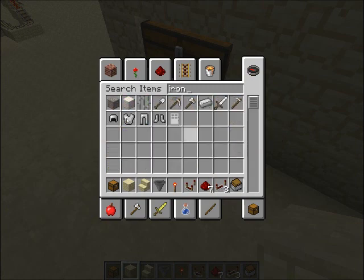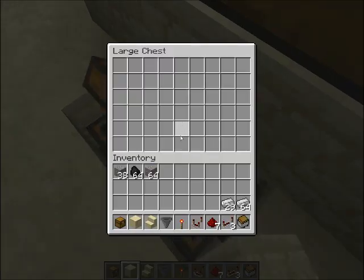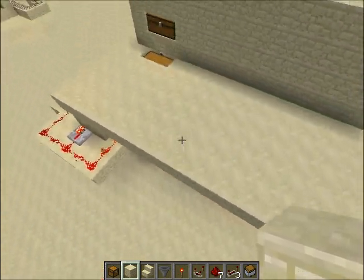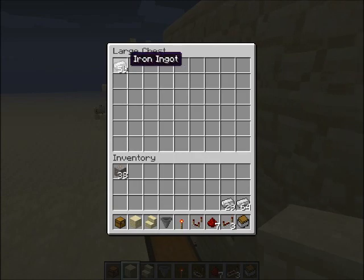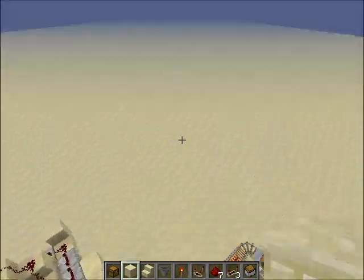First I'll show you what it does, in case you didn't see the old version. You put iron and coal in, or whatever smelting thing you want, and then it shall go through and smelt it. Then it will pop it up into this chest up here. I shall show you how to make this now.